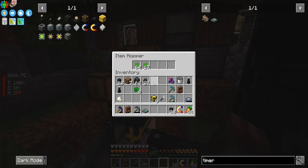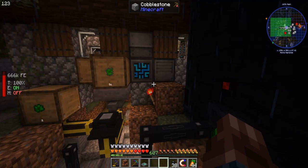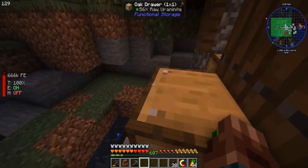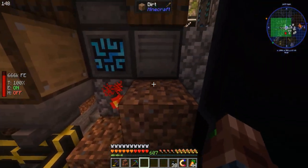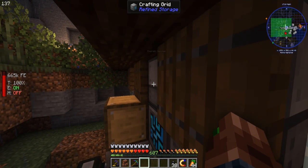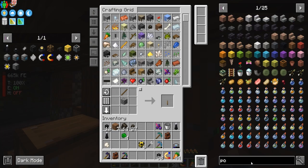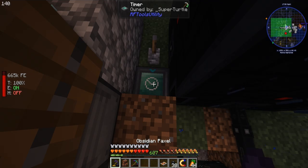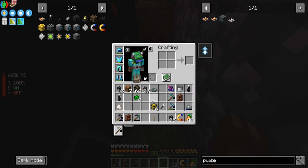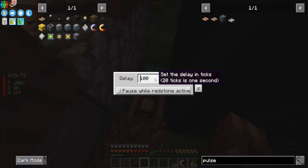Okay, to lock said hopper — that threw me for a loop for a second. And then we put that here — every so often that's gonna unlock the hopper hopefully. Do I need to give it a redstone signal? Okay, do I need a pulse extender? All right, let's try this. Okay, so here we go with the timer. That's gonna work perfect, but we just gotta get the timing down. So let's try 300 ticks.